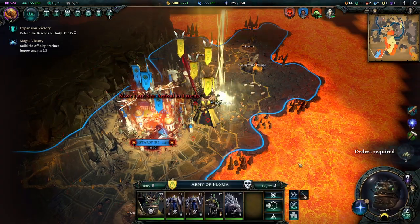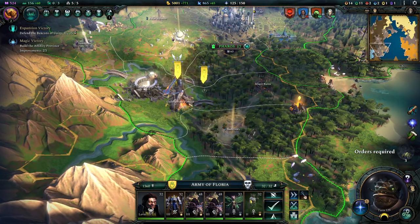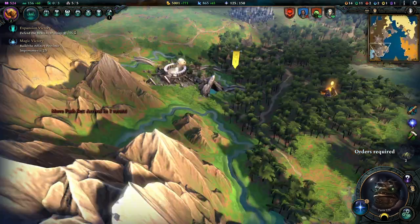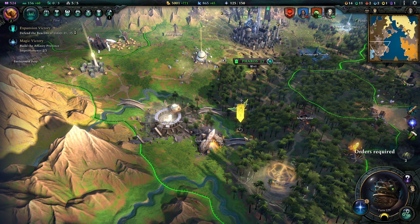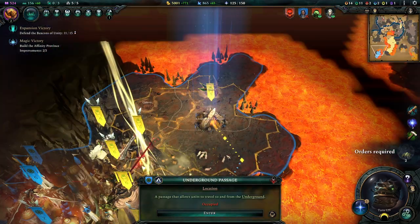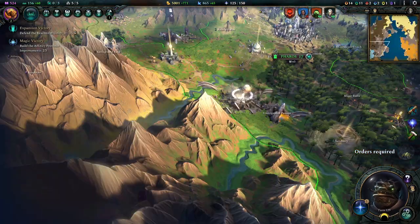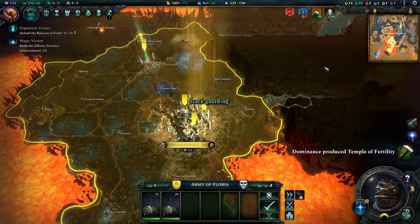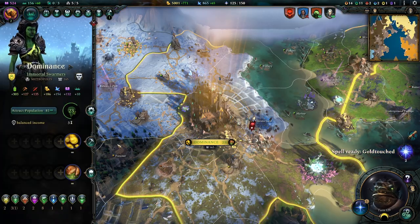Now we're just reinforcing our army here a little bit. Let's get the rest of them down. There we go - enter. And go join. And you too please. Selecting these armies, especially the flying ones, is sometimes a bit of a chore. Wish they made that easier. You need orders - you go join your spider buddy. And now I'm thinking we're probably going to see another attack here, but it's fine - we are prepared, we are very much prepared.